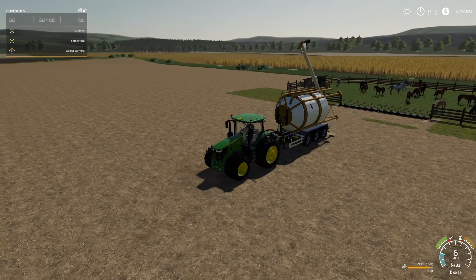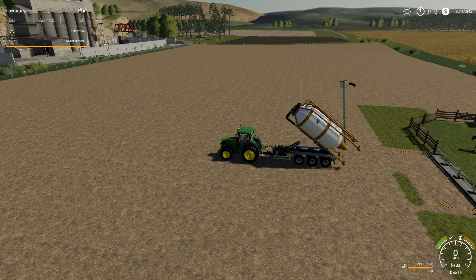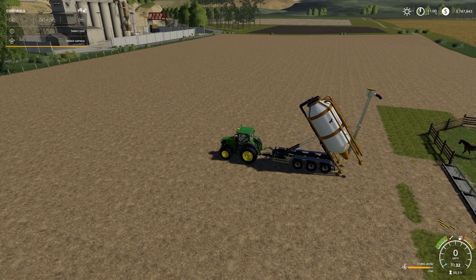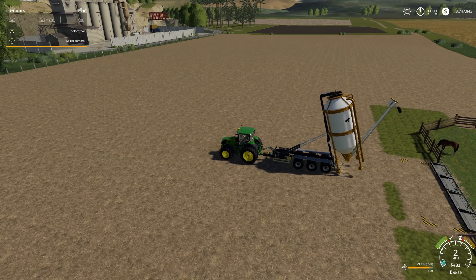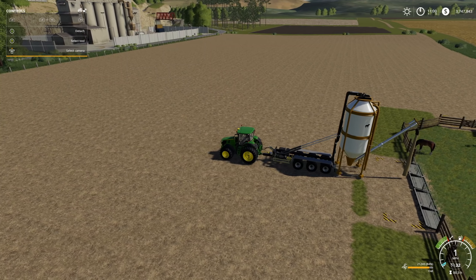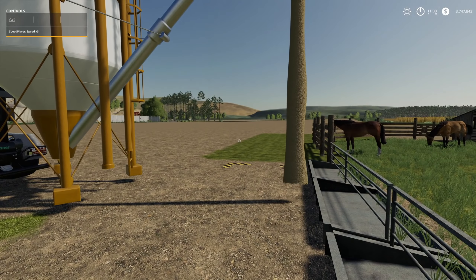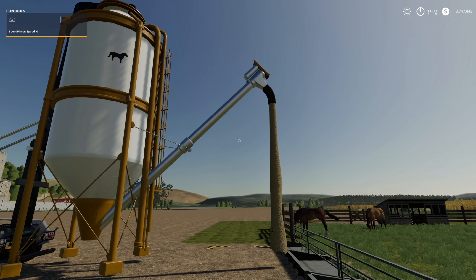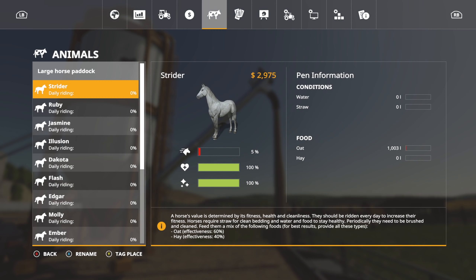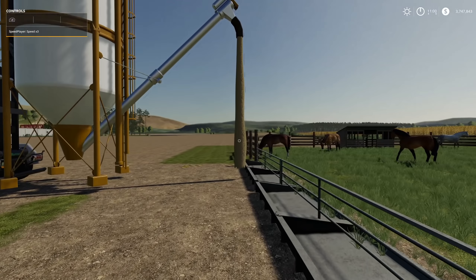So we've got our horses here. We're going to back it up to the trough and what's going to happen — you will see it is starting to auto-fill immediately. Now it is slow, do keep that in mind. However, if we come in here to our horses, we can see the oats are going up. And remember, you can put anything in these.